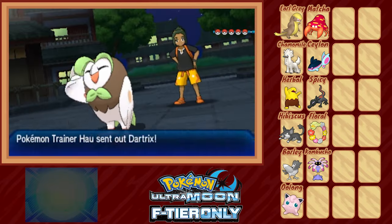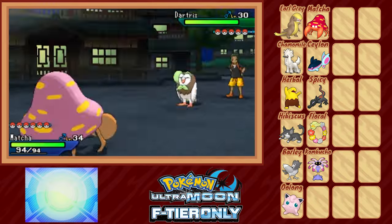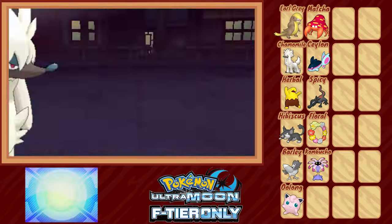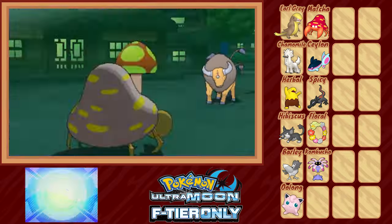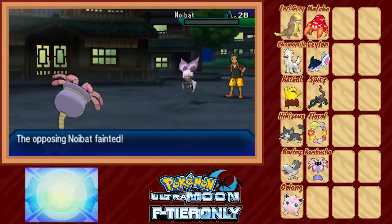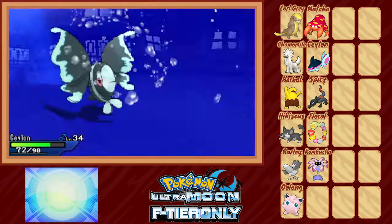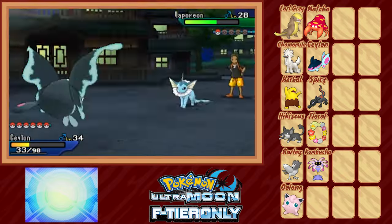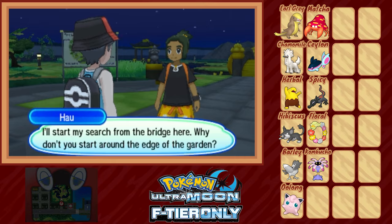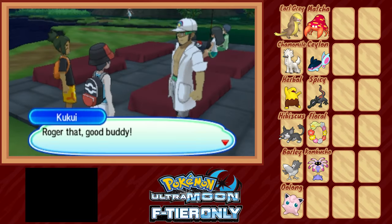Unfazed by something as simple as life as we know it ending, Hau challenges us to another fight as soon as we step foot back on the next island. Chamomile with plus-two attack is enough to take down both Dartrix and Raichu. We switch in Macha against Tauros, put it to sleep, and two-shot with Leech Life. We bring in Kombucha against Noibat to take it out with Ancient Power. Against Vaporeon we first switch in Salon — quickly realizing we can't do anything — then switch into Earl Grey, who cleans it up. We're supposed to meet the Professor inside Malie Garden, so we head there, tell him about the world-ending prophecy, and he just kind of laughs and heads on his way. Strange guy.